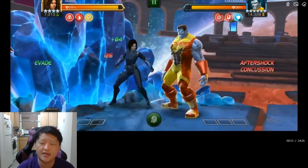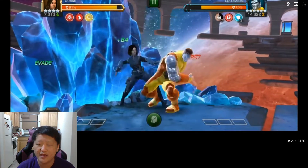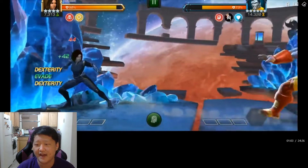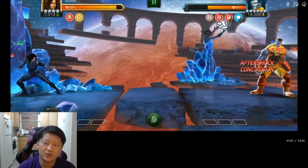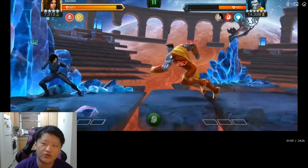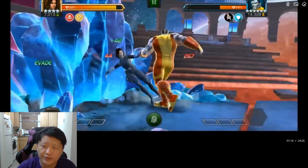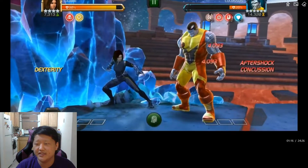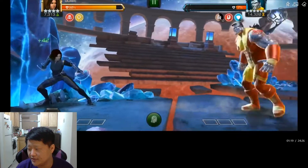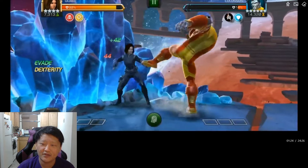I go in with Quake because Aspect of War is really irrelevant against her. This is a four-star Quake and you can see just one Quake rotation and he's already sub 75%. A lot of times on this first quest you can just bring a really heavy hitter and force your way through because of the health pool, but Quake does some really, really good work.